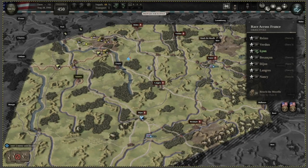Welcome to the tactics window for Race Across France, the one mission before Market Garden. There is a main trick I'm going to be using for this entire run, and that's essentially cutting the enemy out of supply. We're going to be out-supplying Besancon, Dijon, Langres, and Nancy.